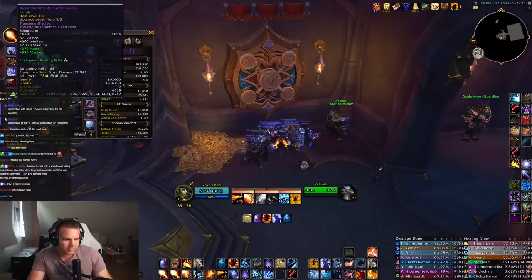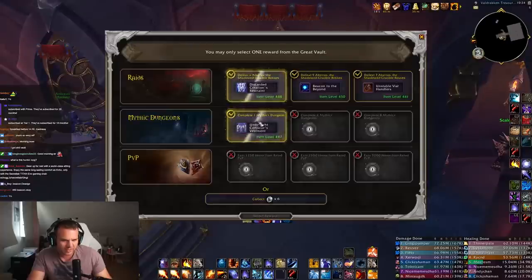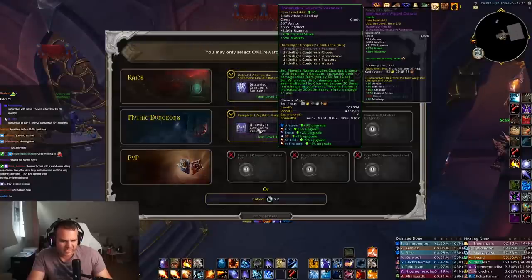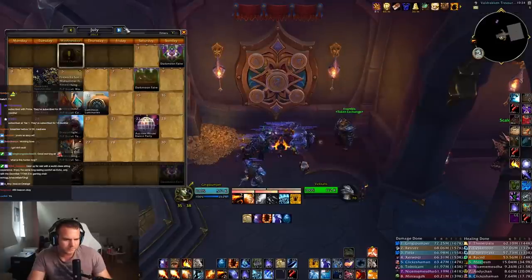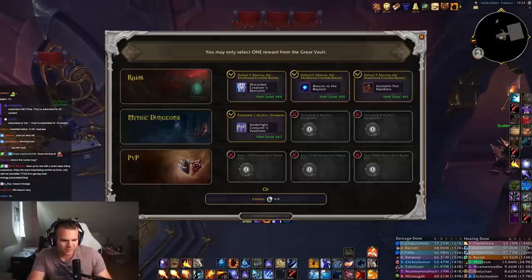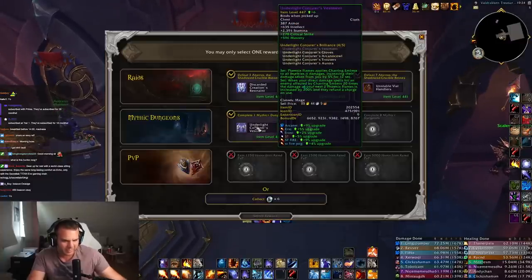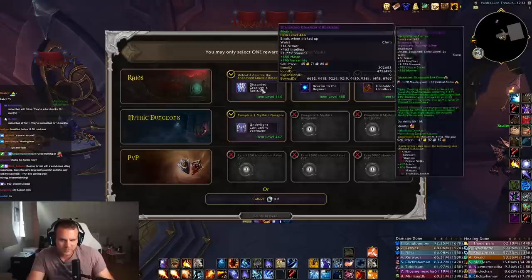Looking at the other items — I have two 441 chests on mythic that can be upgraded to 447. This chest right here would only be six item levels now, but as soon as the new patch comes out in two weeks, I would be able to get that anyway. So this would just speed up six item levels on chest two weeks ahead of time, so it does make sense for me to pick this chest.